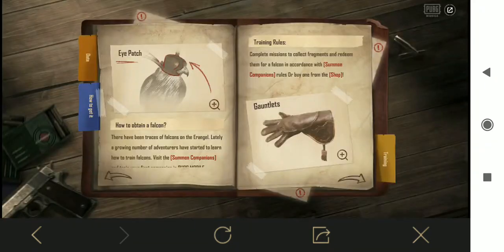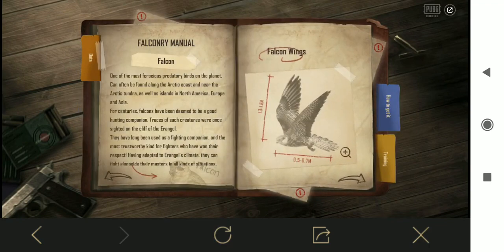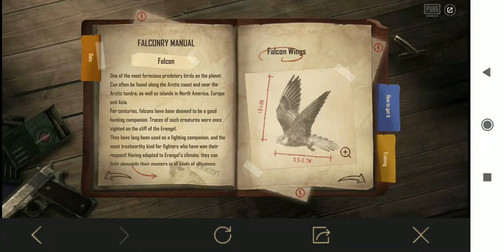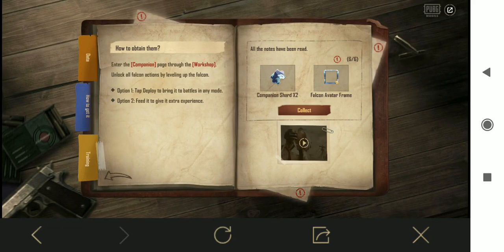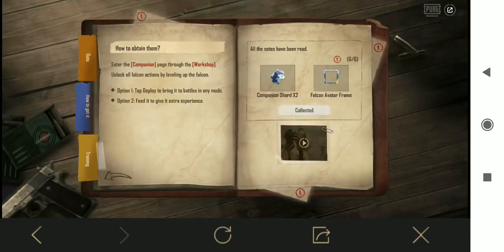Then close it and move on to the third image - that is also done now. Three of six is completed. Now you have to click on this first icon on top - that will show as Tip 1. Then click on next page, click on the second one - Tip 2 - and then Tip 3. That is how you unlock this prize. If you collect it you will get one avatar frame and two shards.